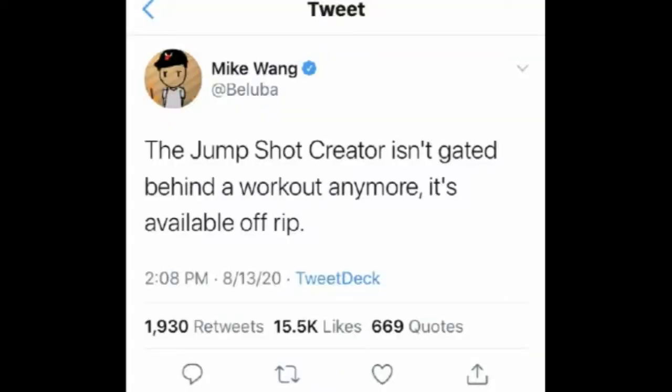Now, Twitter today, Mike Wang posted this: the jump shot creator isn't gated behind a workout anymore — it's available off rip. You know how in 2K20 we actually had to work for it, and even in 2K19 you had to be a 75 or 80 overall to unlock the jump shot creator? And in 2K20, you actually had to go to team practices just to get the jump shot creator.